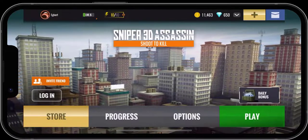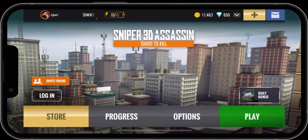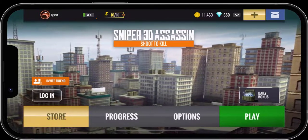Hello everybody, it's Egbert with Egbert's Sniper 3D Assassin Walkthroughs, and today we are going to do the Tonka Bay Primary Mission 8, Rescue on Fire.